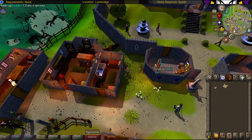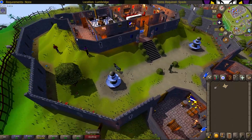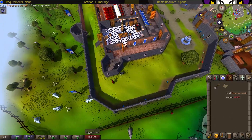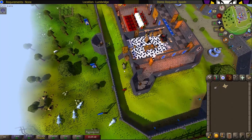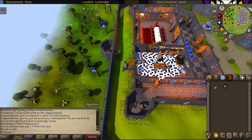The picture of the Lumbridge Castle tells you exactly what to do — go behind Lumbridge Castle, right next to the stairs right here. Simply dig to find the mysterious orb, or you can just follow me.